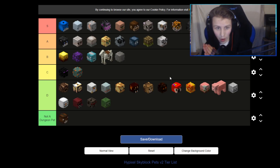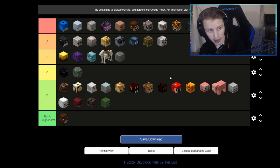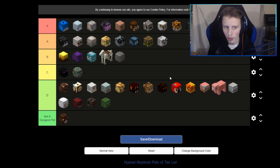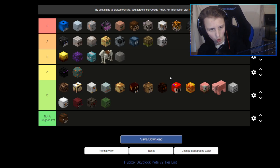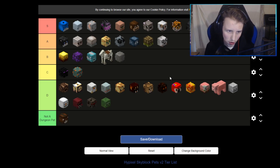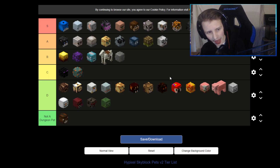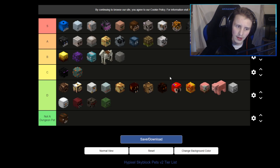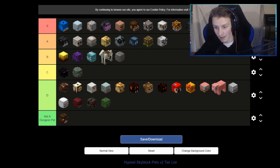I feel like my opinion is not too bad overall. All the pets that are really useful are in S rank, all the pets that a lot of people use are in A rank. B is specifically for people that have a specific armor set or just want to flex or do fun stuff with a pet. C is kind of 'eh' and D I don't know too much about, but I feel like those pets are kind of outdated.